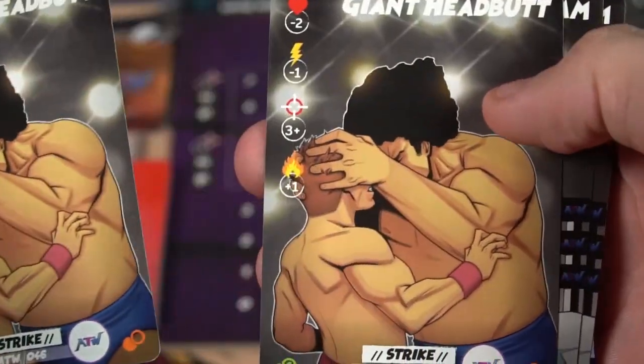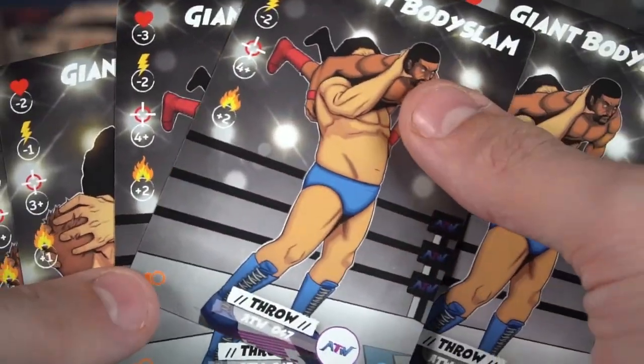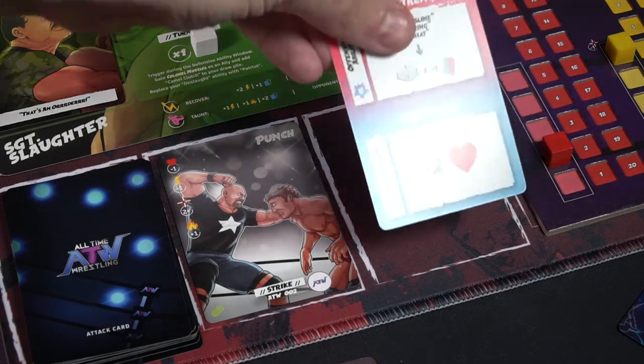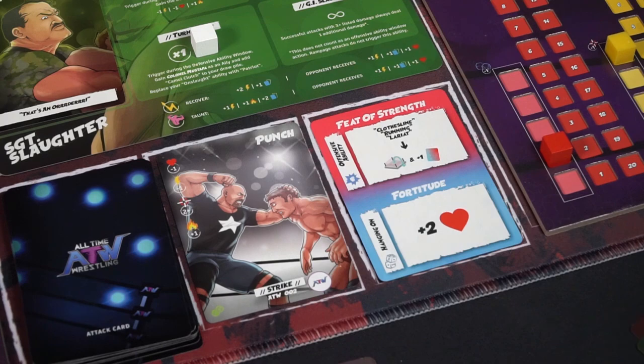Whatever you do throughout the game — whether it be recover, taunt, or something else — your board tells you what abilities or bonuses you gain and what your opponent gains from you doing that. Each player also gets one die, and you might need two specifically when trying to avoid being pinned. When playing multiplayer mode, you also get player cards. Whatever player you are — say player three — you take the other player cards for one, two, and four when playing a four-player game. This lets you indicate which player you are targeting for that specific round. If you want to attack player two, you take the player two card and put it face down along with your attack card.